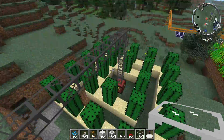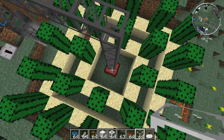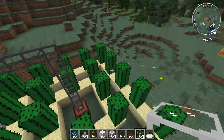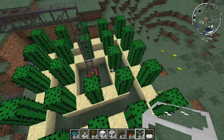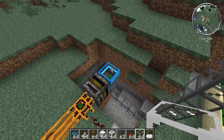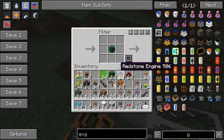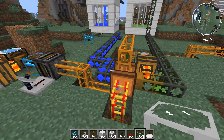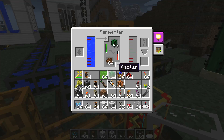I also have a cacti harvester. The reason I'm using this is all it requires is power — nothing else is needed. So it'll just continue to harvest cactus forever. The cactus is also being fed with the compost into the fermenter.